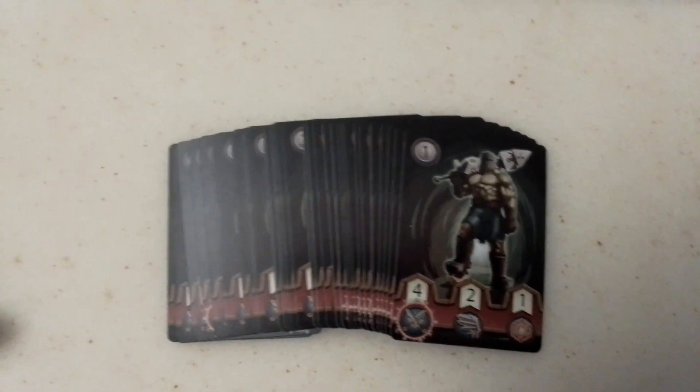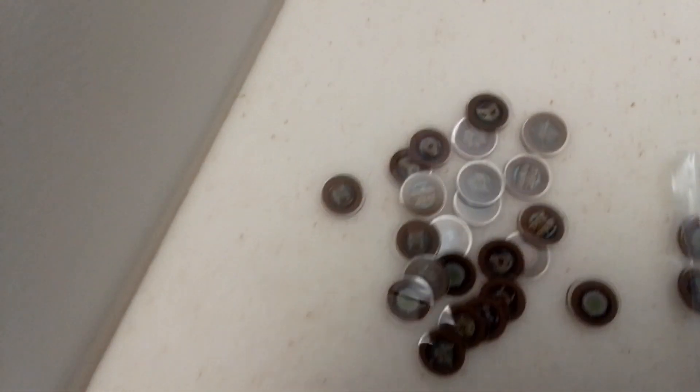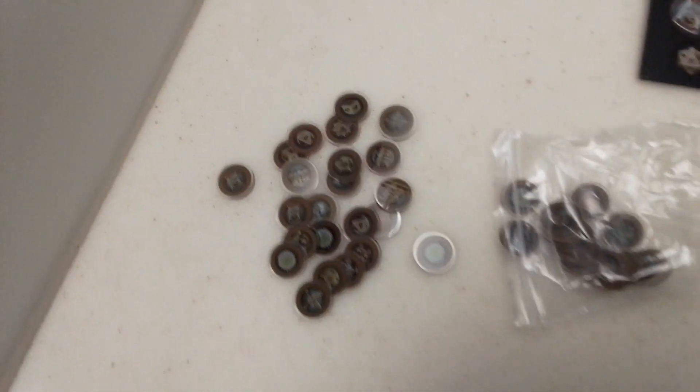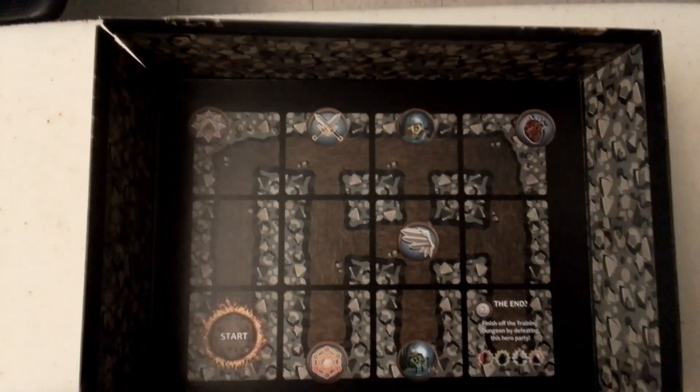So you get all sorts of cards that you draw — there's your character cards, there's plastic standees, lots and lots of dice. You get all of these things, and even though I destroyed the corner of mine, in the lid there's an introductory dungeon.